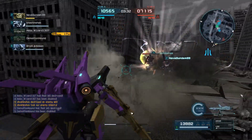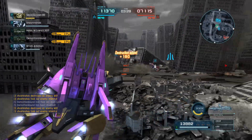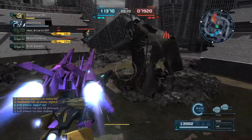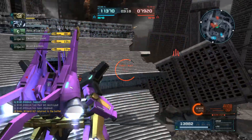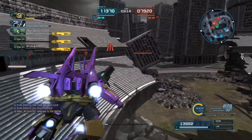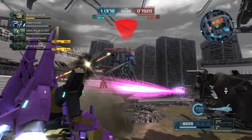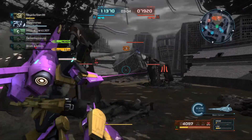Somebody was asking between rounds if what I was wearing was a G1 Kickback color scheme, and no — though it's pretty much Insecticon colors, they're laid out differently. I think the Dovin probably could support a good Kickback color scheme if I put my mind to it, though I want the backpack wingy bits to be silver rather than purple in that case. Maybe I'll give that a shot sometime, I don't know.